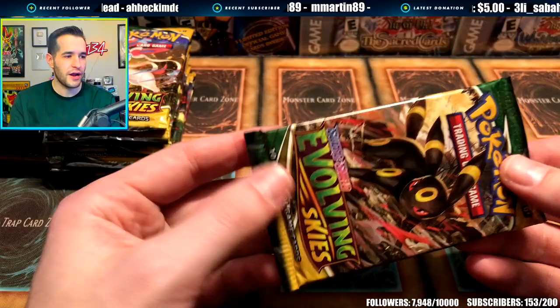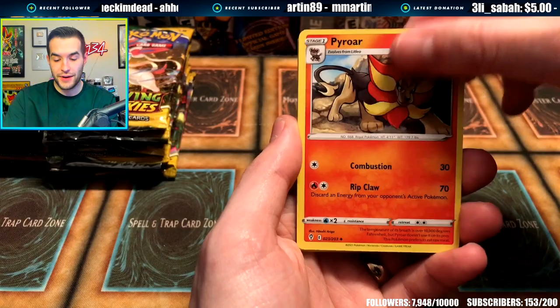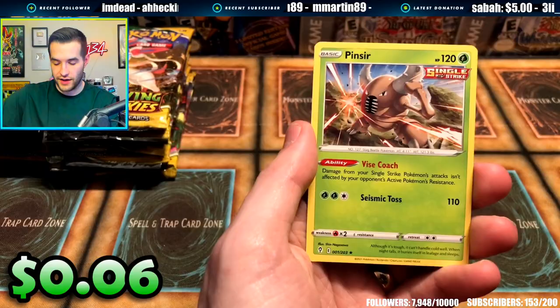He plans on putting Black and White era stuff, but it's really expensive, so it depends on whether we end up making any money off some of this. Dark Energy, Shopping Center, Herdier, Pyroar, Lillipup, Bagon, Litleo, Lotad, Reverse Floette, and a Pinsir. It's crazy how many cards are in these boxes — like 360 cards, 36 packs of 10.